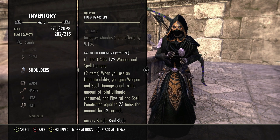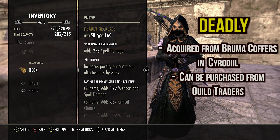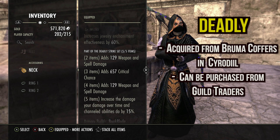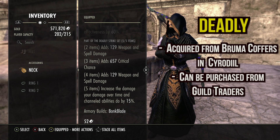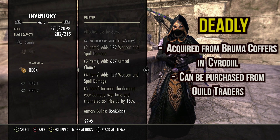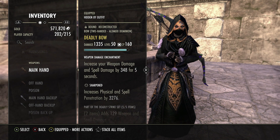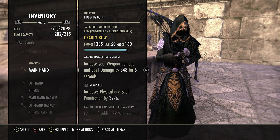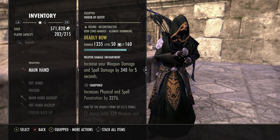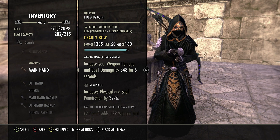For the last set we run Deadly: two piece adds weapon and spell damage, three piece adds crit, four piece adds more weapon spell damage, five piece increases your damage over time and channeled abilities by 15%. We do 15% more damage with Toxic Barrage because it's a channeled ability — basically think of this as granting both major and minor berserk on our ability. We run a Deadly bow on the front bar with a Berserker enchant, increasing weapon and spell damage by 348. You could go Shock for a minor roll ability, but this is the best way to go. We run Sharpened for penetration.